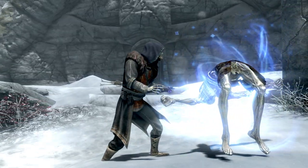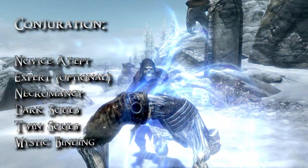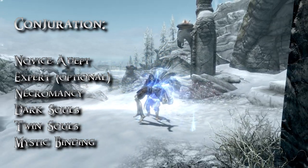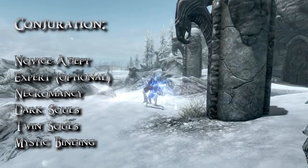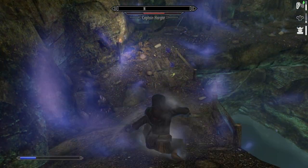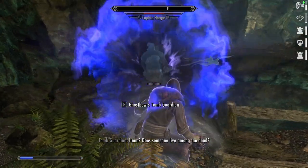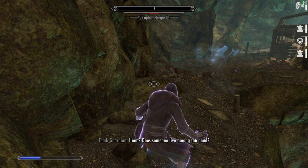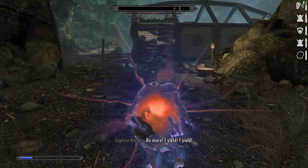The perfectly balanced Paralyze's Rune will now last for 12 seconds. For Conjuration perks, take the cost-reducing perks up to Adept or Expert, depending on how much raising zombies you intend to do. Dread Zombie is the only Expert level spell you might need. The Tomb Guardian — an Adept spell — has the most effect on your playstyle and works brilliantly with the Necromancer's Ritual. You also have the Ritual Stone power at your disposal, which costs no Magicka and needs no perks, so you may stay at Adept level forever.